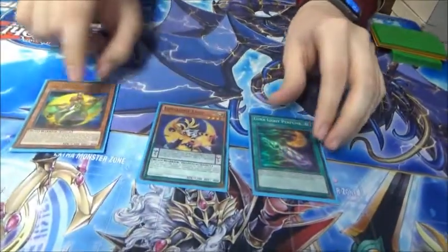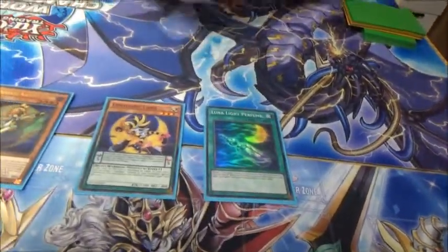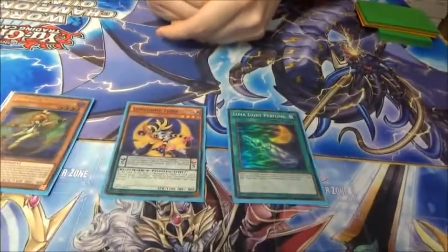Hi everyone. So this is the Lunalight FTK. You've seen it a million times already I'm sure. Most prominently probably at the most recent YCS that just happened, YCS U-Treats. But it's a three card combo. It's Chick, Tiger, and then an extender. In this case we're going to use Perfume, which is definitely the best extender to use. And I'm just going to get straight into the combo.